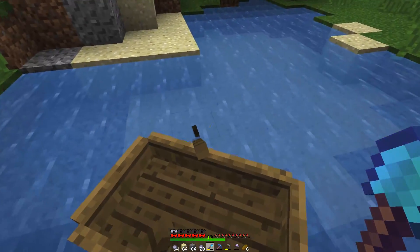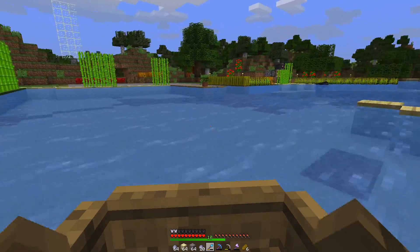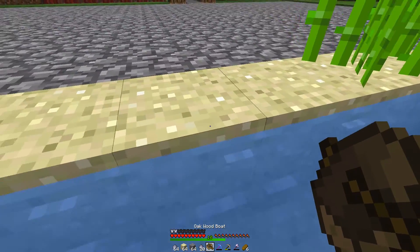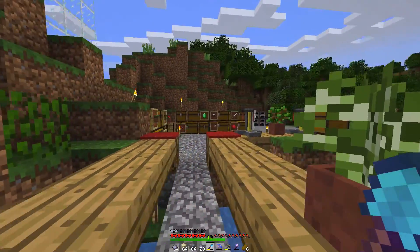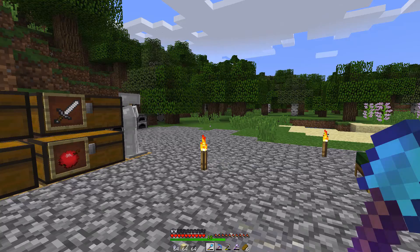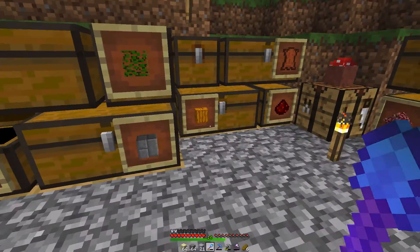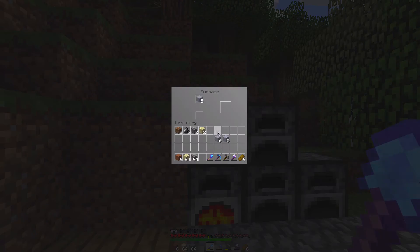Now that I've successfully destroyed the riverbed, we can go and actually start getting some of these awesome new blocks. So I think there's two — technically three new blocks. First one is glazed terracotta, which I think is actually pretty cool. The pictures I've seen so far make it look pretty awesome. We've got glazed terracotta, which we'll get to soon, and concrete and concrete powder. I'm going to craft up these clay into clay blocks and smelt those into hardened clay. I'll smelt this up and show you guys in a second how to make the concrete.